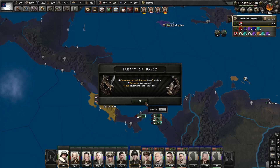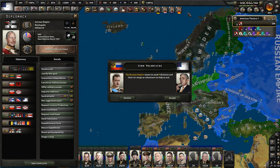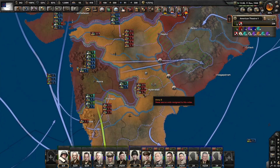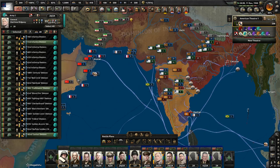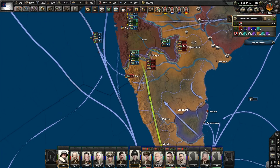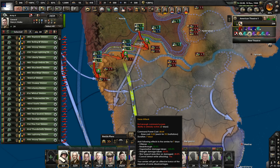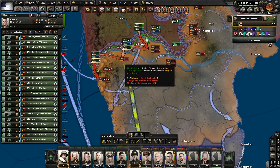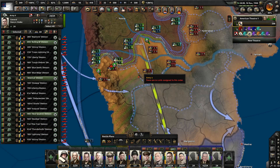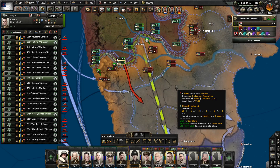I hope Germany's not mad that I took that from them — and if they are, they can fight me for it. Might makes right. Germany's actually sending us help right now, funnily enough. I guess they want help against the Commune, presumably. Let's try a southern advance — this is going good. Let's do a little force attack for the cherry on top. There we have it.